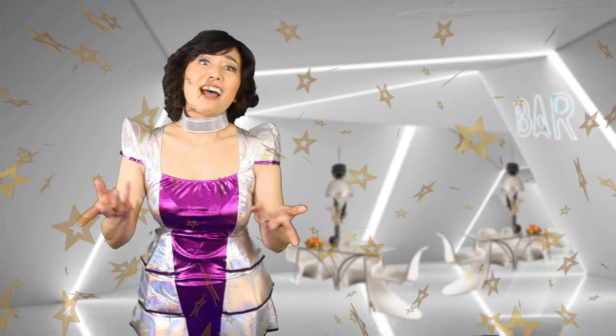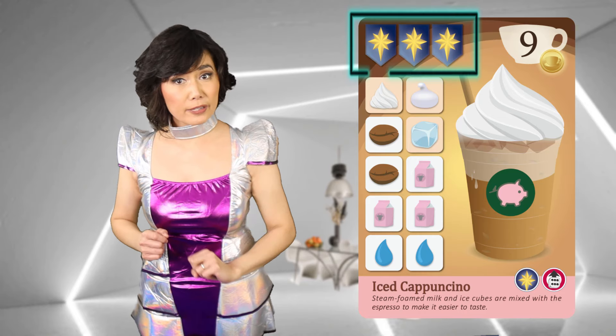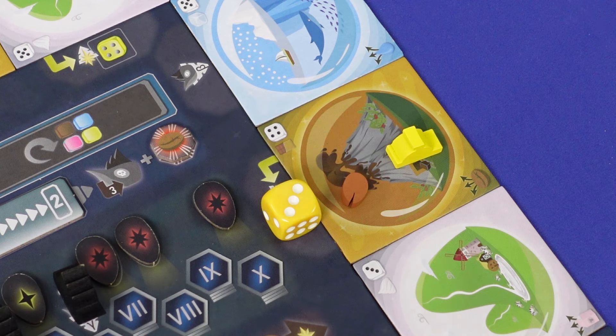4. They can collect Stardust, the magic ingredients. You need this for extra points on coffee orders, or to do upgrade actions. Players need to go to a certain space where the yellow die is — it's a rare ingredient after all.